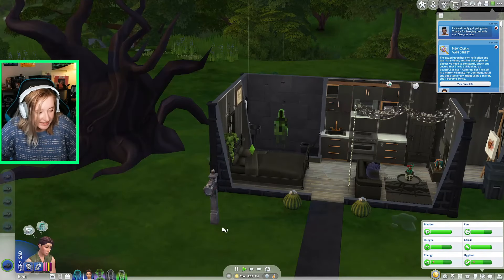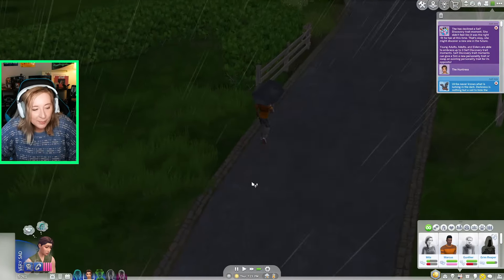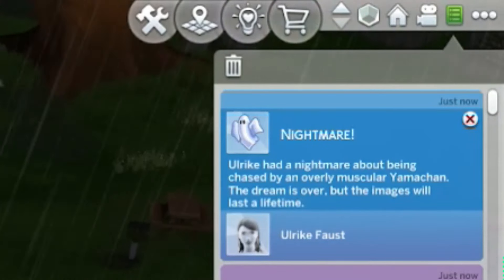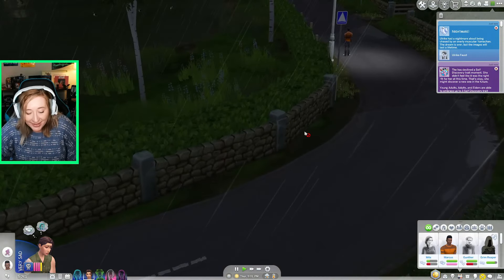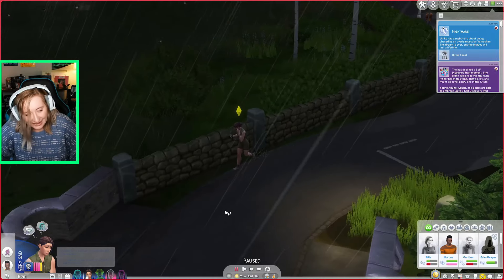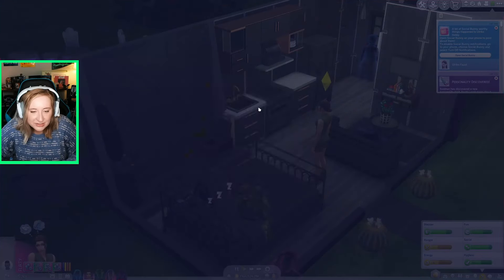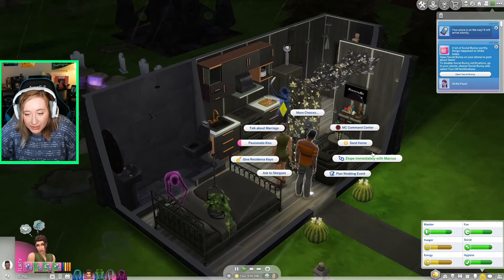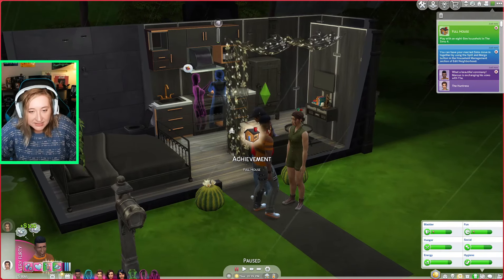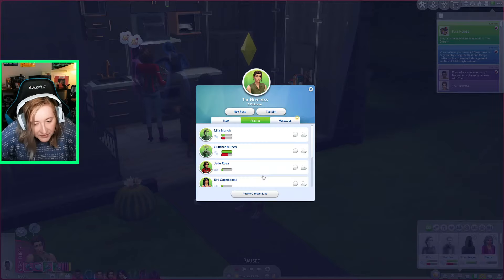I propose to Marcus and he says yes. Once he moves in I count the household: one, two, three, four, five, six, seven, eight — 'Full House' achievement! Now Marcus needs to die. I open Social Bunny to add my new housemates and become friends with them. I keep accidentally flirting instead of sending friendly messages because the flirty and friendly options are right next to each other. We're married now, and Marcus is going to die.